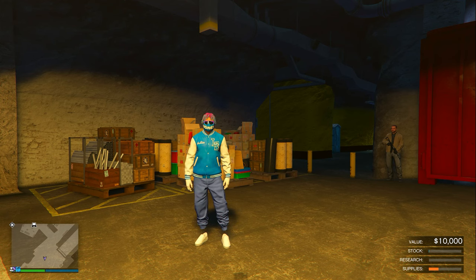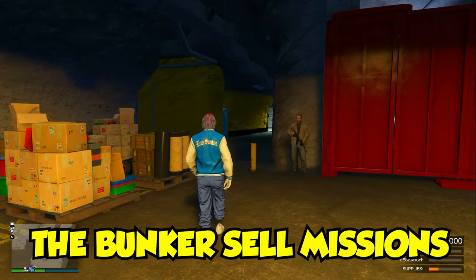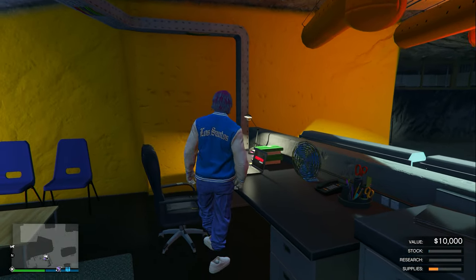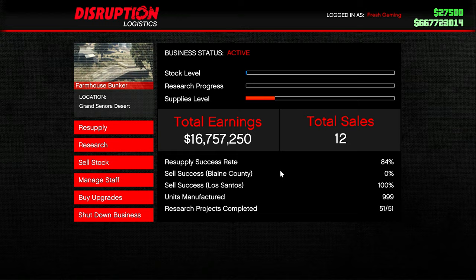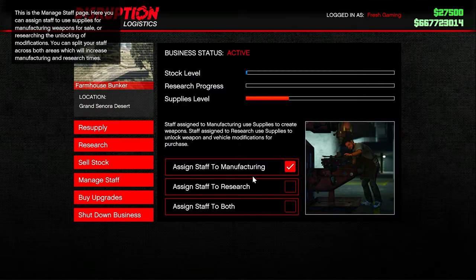The first money method involves the bunker because this week the bunker sell missions are paying double money and double RP. To get started, enter inside the bunker and go over to the computer and sign into it. Once signed in, click where it says 'Manage Staff' and make sure you assign your staff to manufacturing and manufacturing only. This is going to make sure that your stock level goes up really fast.